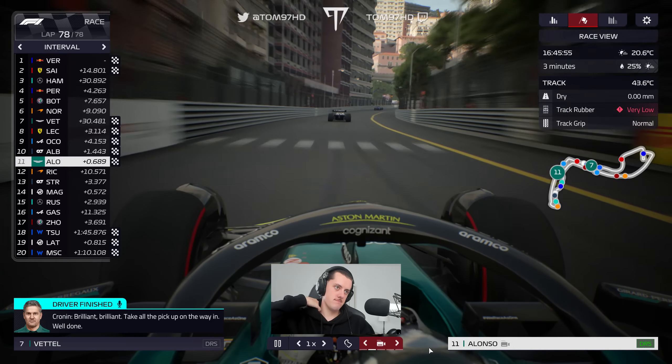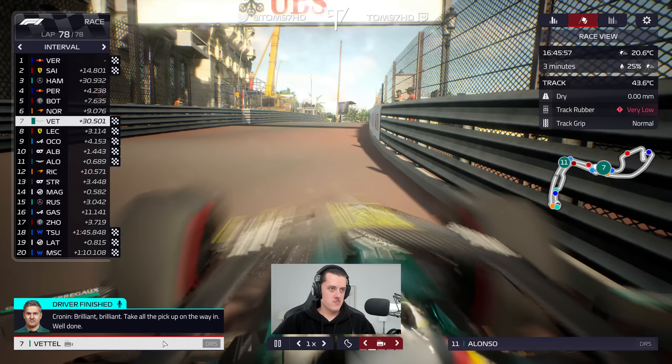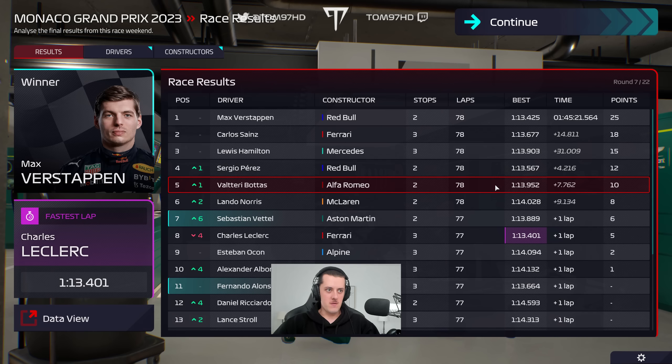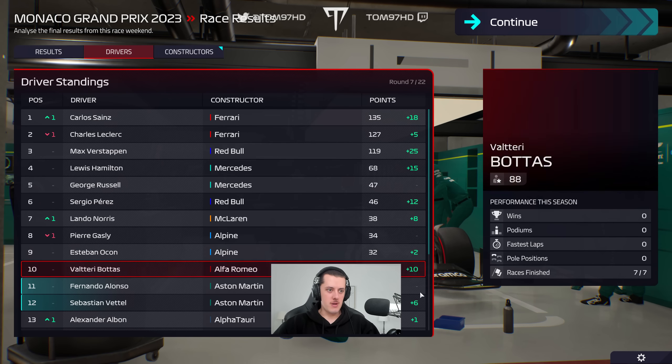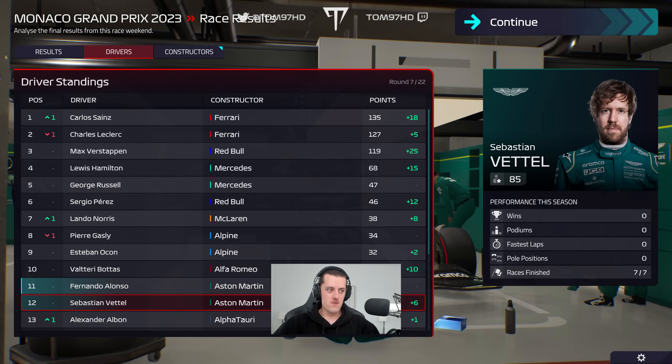Sebastian Vettel finishes P7 and gets a few points, keeping us in the mix. Alonso misses out on the points — really gutting. Shame about the last stint; I don't know exactly what happened with Fernando. Bad news: Bottas P5, Lando Norris P6. In the drivers' championship, Sebastian is now just two points behind Fernando — a fairly balanced spread. Lando is up to P7 and Sainz is the new championship leader. In the constructors, we drop to seventh — Alfa Romeo overtake us by three points.